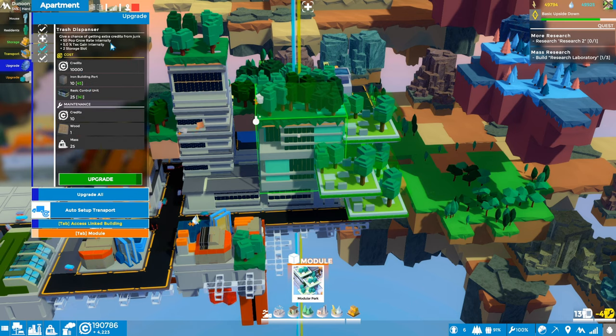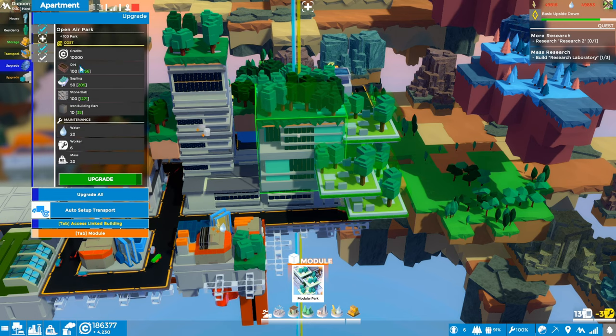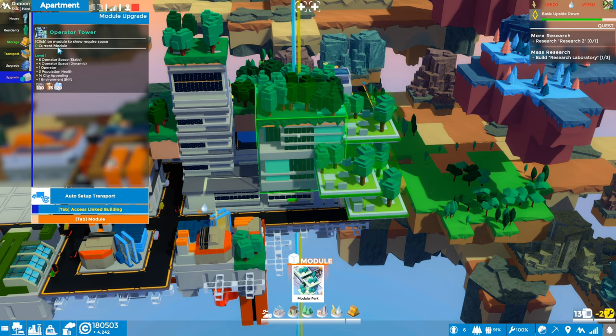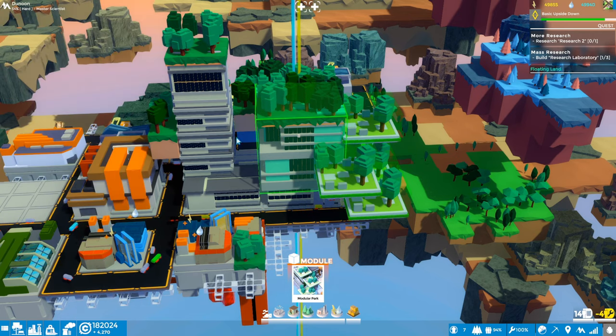The trash dispenser gives us more population growth, more tax, and more storage — that's a no-brainer, let's do it. That one's done. The canteen — that one's done too. This one we've got the parts for — it adds vending machines to the building and increases the population growth rate. I'm not sure what's in those vending machines, but we'll take it. There's also an operator tower upgrade — I don't think we've unlocked that yet. Looks like some kind of module that comes later.